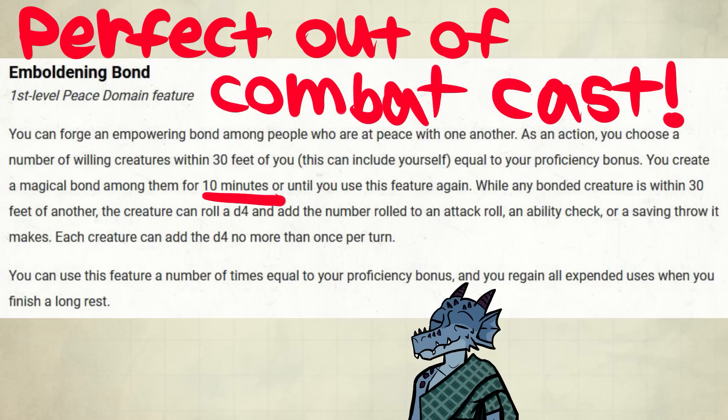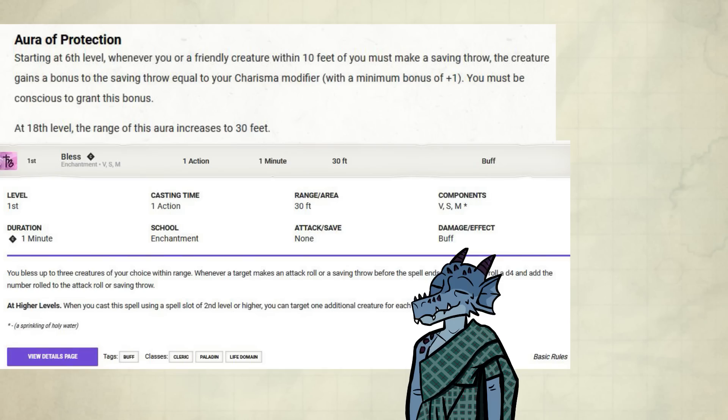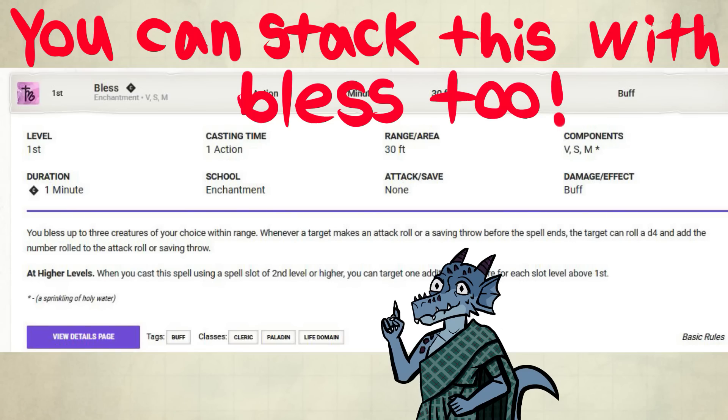Because of the 10-minute duration, you can even use this before a fight to not waste action economy. Also, the majority of the time in adventuring environments like dungeons, you can even use it multiple encounters in a row. Its effects even work with similar effects like Aura of Protection and Bless. Bless also adds 1d4 to attack rolls and saving throws, but they aren't exactly the same because they don't share a name, so they work together.